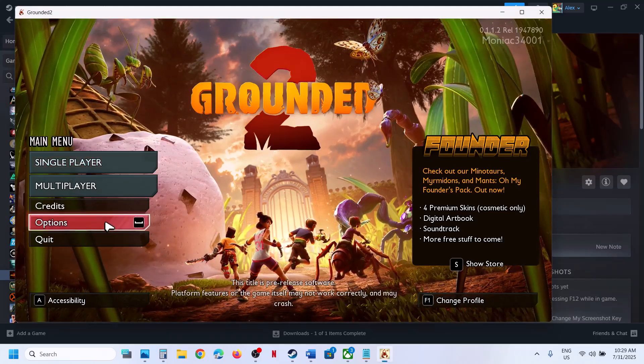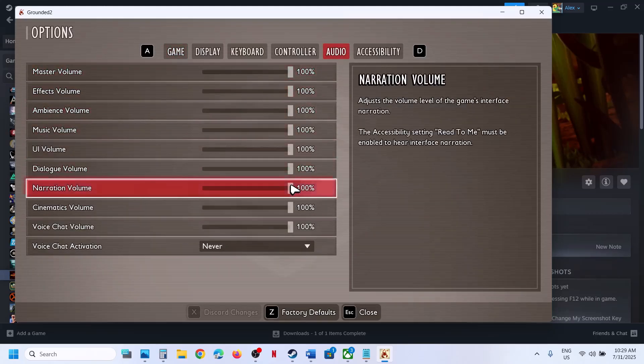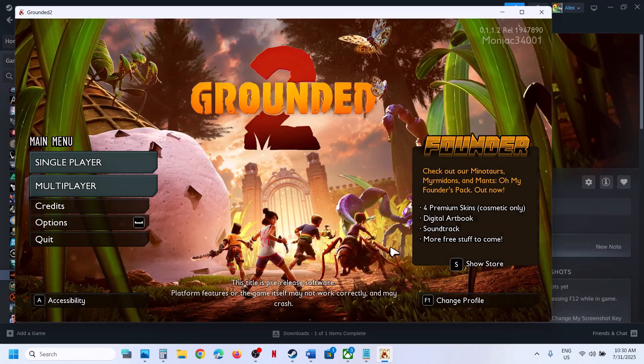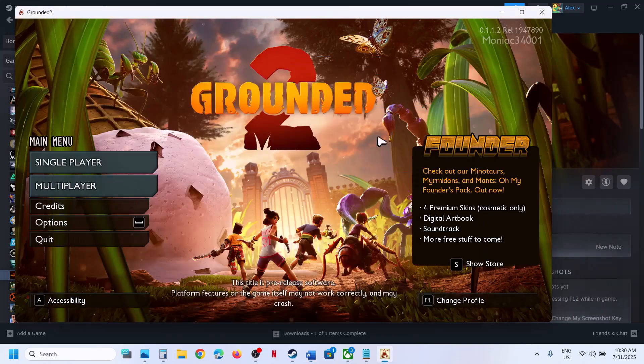First of all, go to Options and then go to the Audio option. Make sure master volume and everything is set to 100%, like in my case. If that does not work, the next step is to press Windows + G and then select the right audio device.